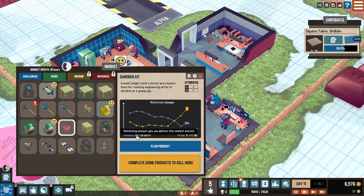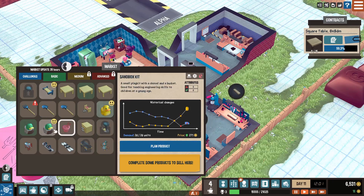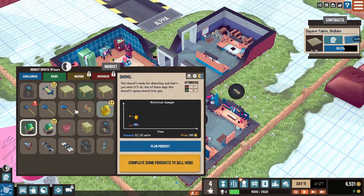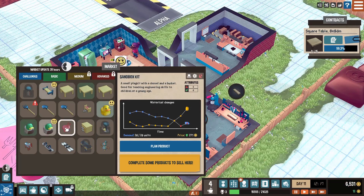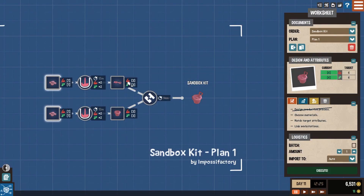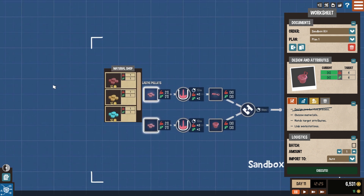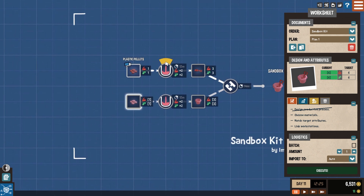You know what - demand is 26 out of 26 units. I think that means there's too many of them already, but actually no, it's how many available units. We're definitely going to make a sandbox kit - we can make those pretty cheaply. They're very good price right now. Let's see what we need for that. Yeah, we have everything we need for this right now. We don't have to make that much because we are pretty poor right now and I'm worried about us losing our factory.